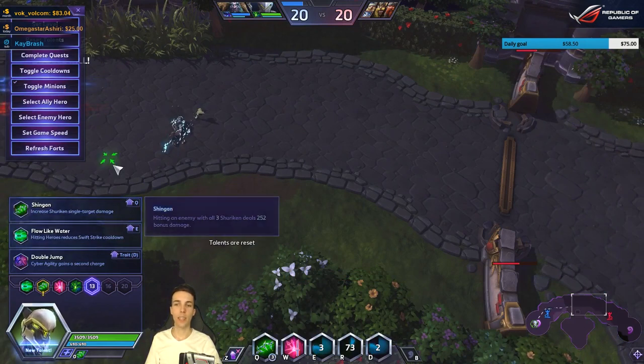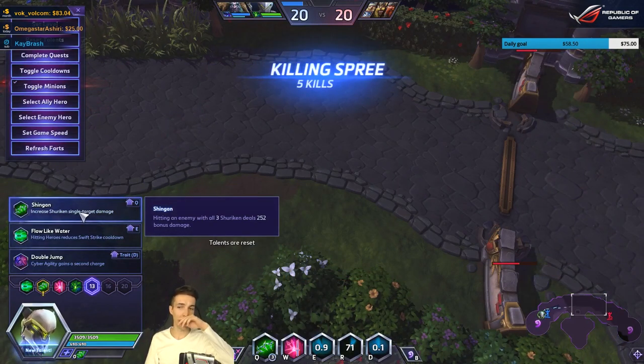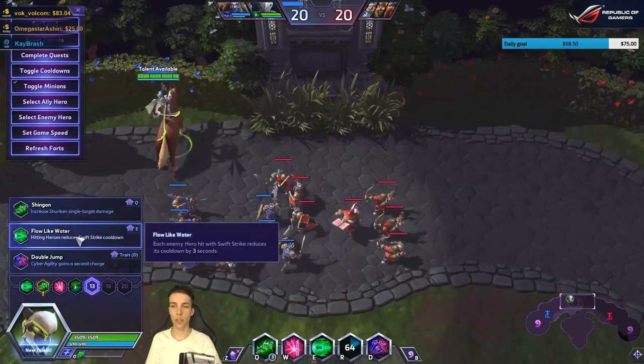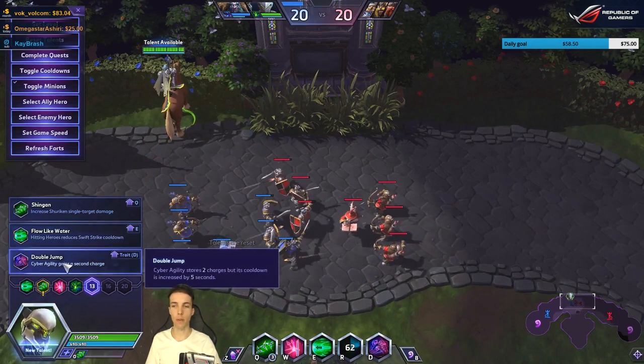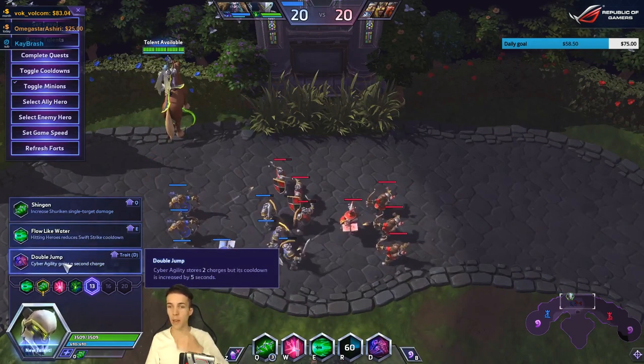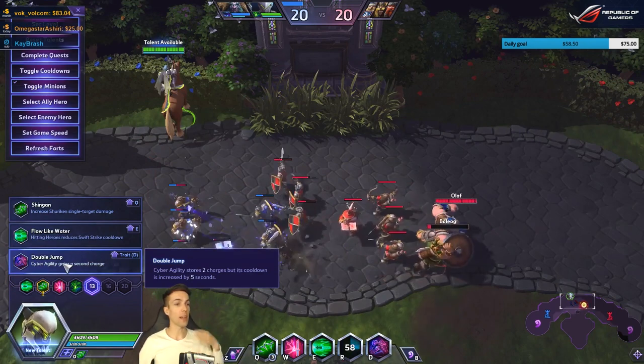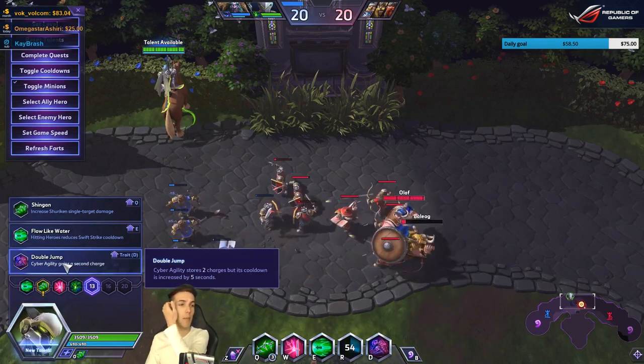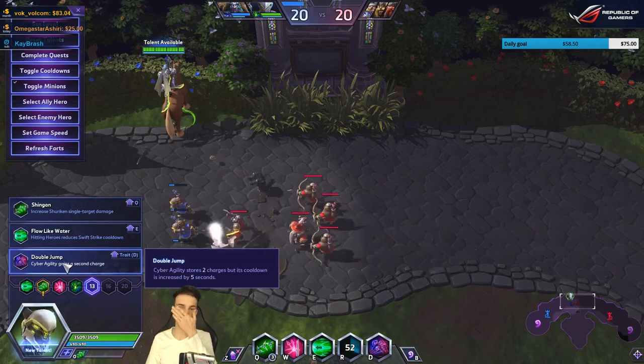You can increase shuriken single-target damage if all three hit at melee range. Flow Like Water: each enemy hero hit with Swift Strike reduces the cooldown by 3 seconds. Cyber Agility gets two charges but with a 15-second cooldown with separate timers — if you use both at the same time, you'll wait 30 seconds to get all charges back.